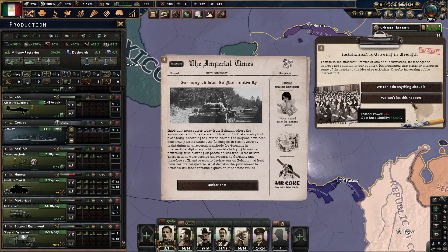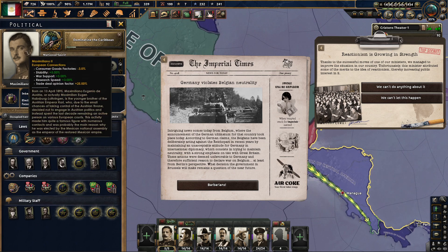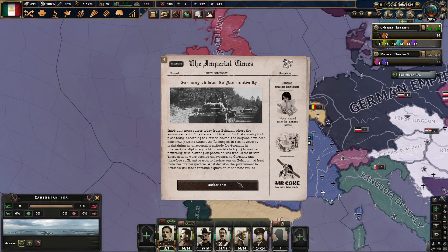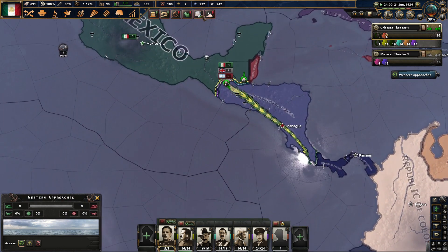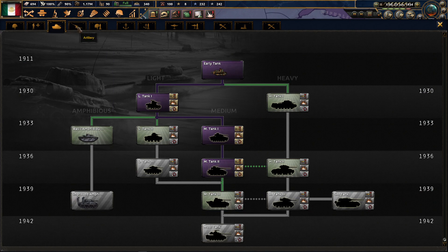Reactionism is growing in strength — we can't do anything about it. This will make reactionism more popular, but we're already overwhelmingly popular ourselves. Belgium — excuse me, Germany is violating Belgian neutrality. Once again, doesn't seem to be anybody guaranteeing them. Medium tank 3 is going to take 482 days — way, way too long. Let's start improving our anti-air capabilities.